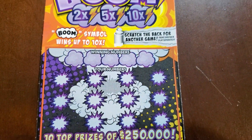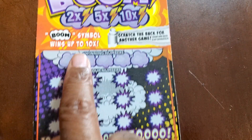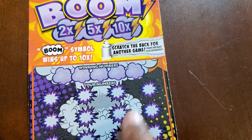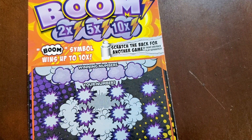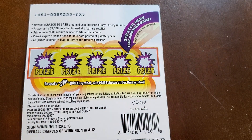So this one we need a match to the winning numbers, or we get a multiplier at the top. The multipliers go with the matches — so you get a boom symbol with the multiplier, you get that, and you can multiply your prize. On the back, we need the bolt symbol to win the prize.